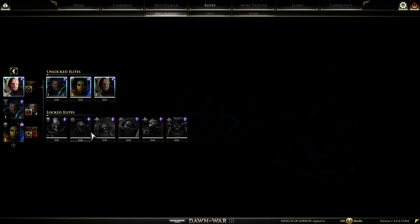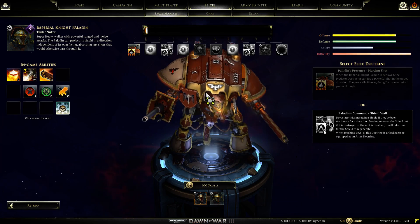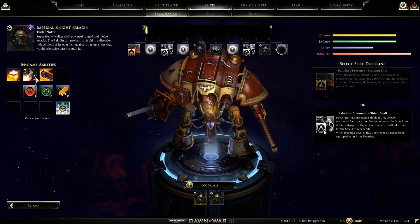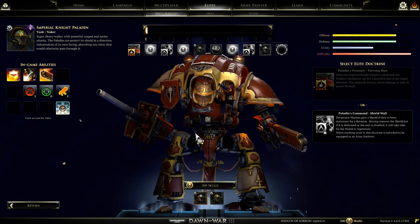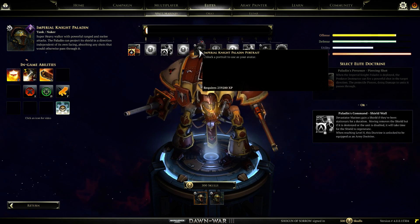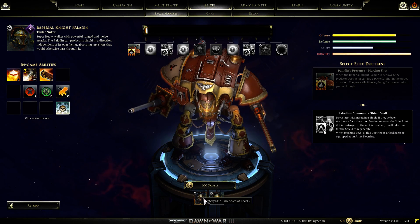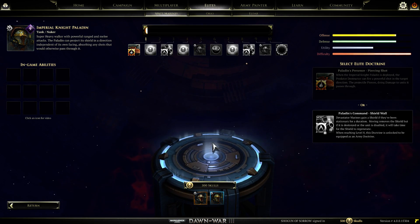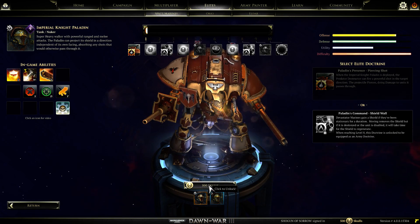So let's go ahead and look at the next elite unit, the Imperial Knight Paladin. This was the unit that was shown off in the first trailer against the Eldar Wraith Knight. Over here there's the cannon ability, Piercing Shot, as well as basically a big giant ranged weapon. And then you have the chainsword with an ion shield. Pretty good stuff. You get access to quite a few things here, and you guys can pause if you want to see more of these abilities. There's a Mastery Skin if you so desire.